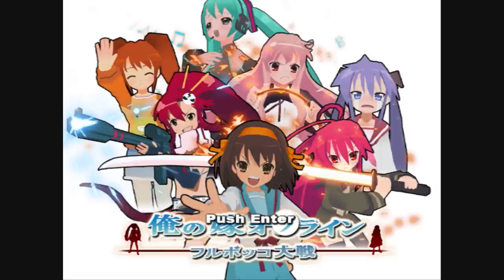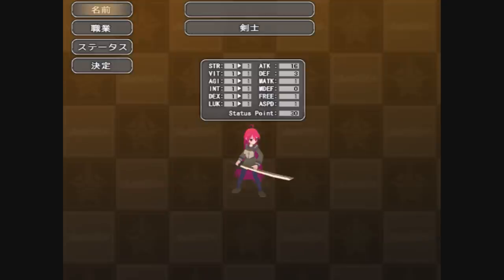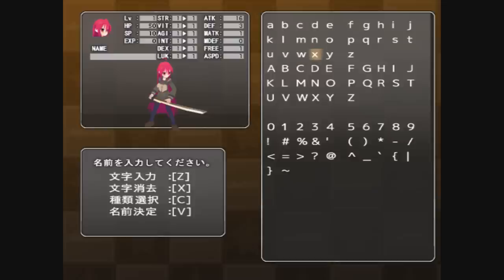The next thing I want to show you is the character creation screen, which is this one right here. You don't really create a character — you just pick an avatar. This is the avatar creation screen. The first option is you name your avatar. We don't know what these are, but fortunately, if you keep pushing C, the menu's changed, and you can get to this English option right here, which lets you actually name a character in English. I've already done that, so I don't need to do this right now.